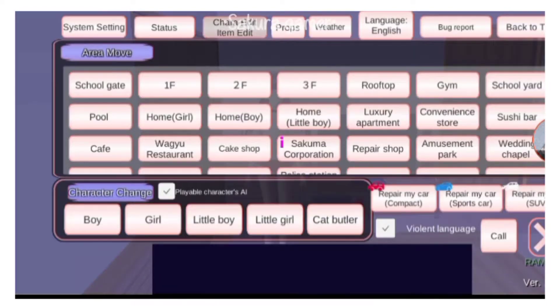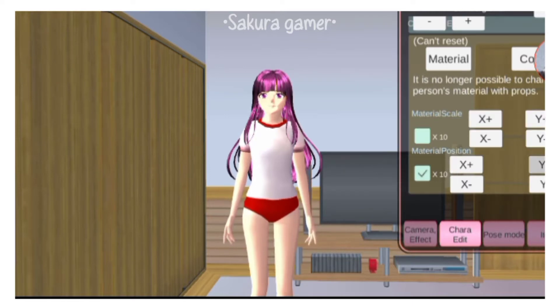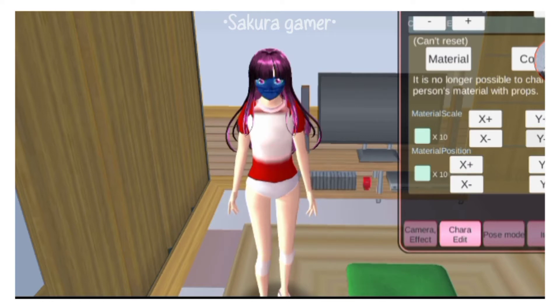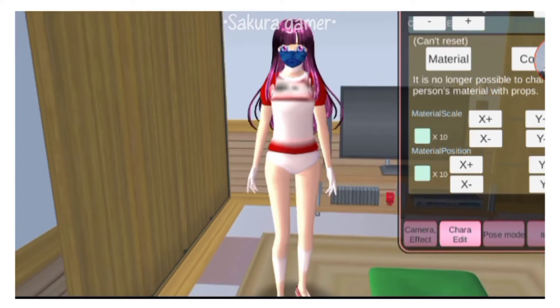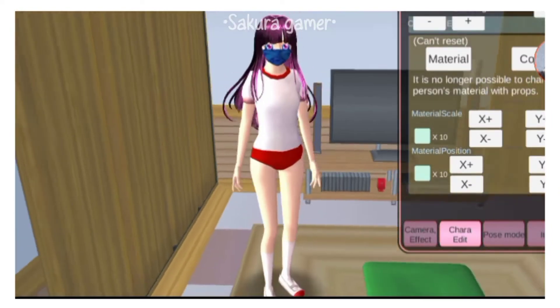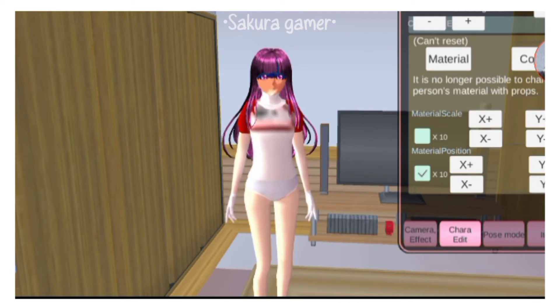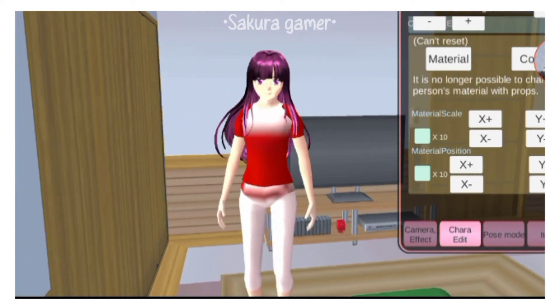Go to character edit, press this, and then scroll — click the times 10. Done. Now let's change the gym clothes again. Now let's go to character edit. I'm almost done. Here it is, it's so nice!